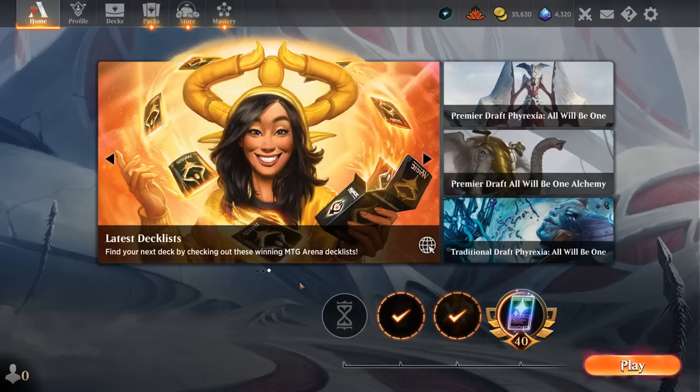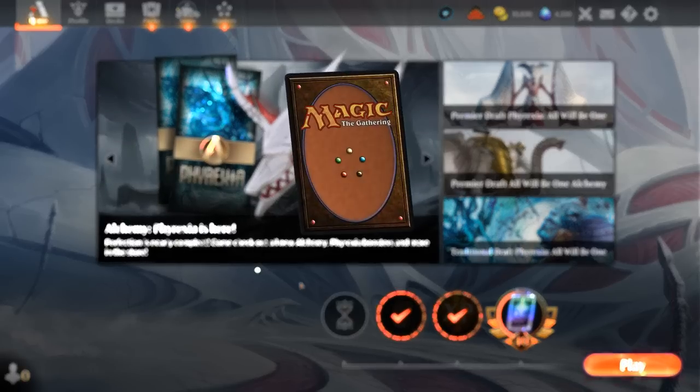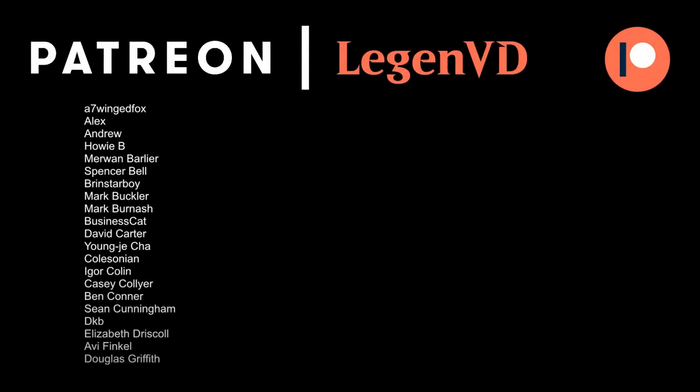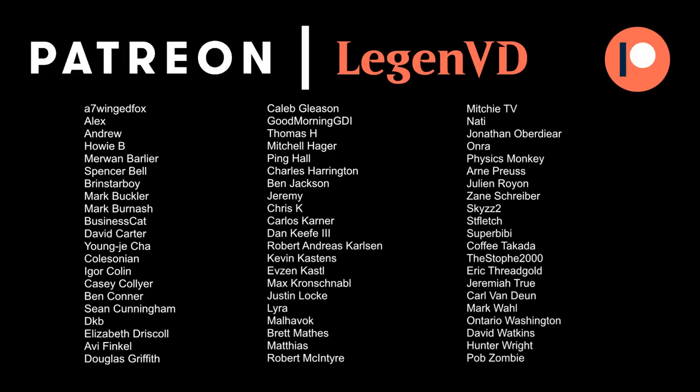Life gain from Many Journeys and Whitesun's is not very helpful when the opponent's trying to poison you, so this deck is not well positioned in Best of One. It might have a better shot in Best of Three where games tend to be more mid-rangey, and that's where this ramp strategy is at its best. That'll do it for today's gameplay — thanks for watching, hope you enjoyed, and as always have a nice day. You can become a patron yourself today and decide the topic of future videos at patreon.com/legendvd.